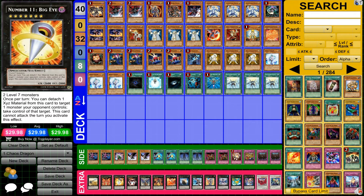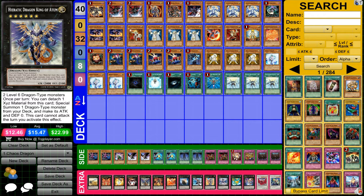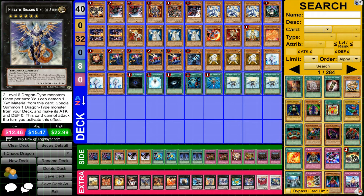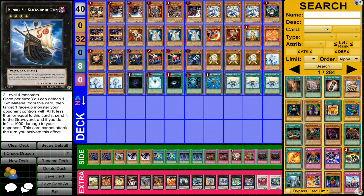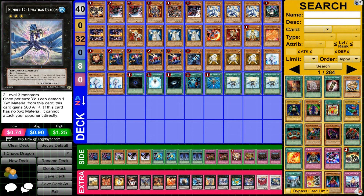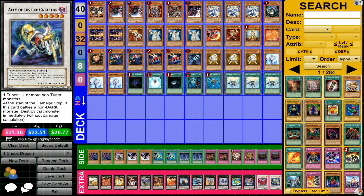One Big Eye — although I could actually have a Gaia instead of a Big Eye, maybe another time. One Photon Strike Bouncer, one Heretic Dragon King of Atom, one Armor Ninja, one Queen Dragoon Dijin, one Korn, one Dijin, one Chain, one Leviathan, one Zenmanes, Black Rose, and Elliot's Catastro. These last two are almost completely useless.